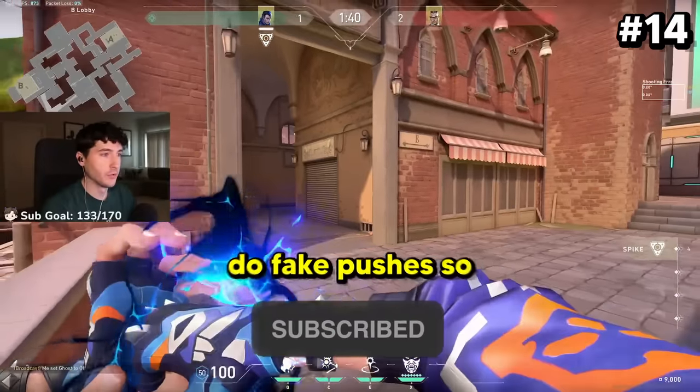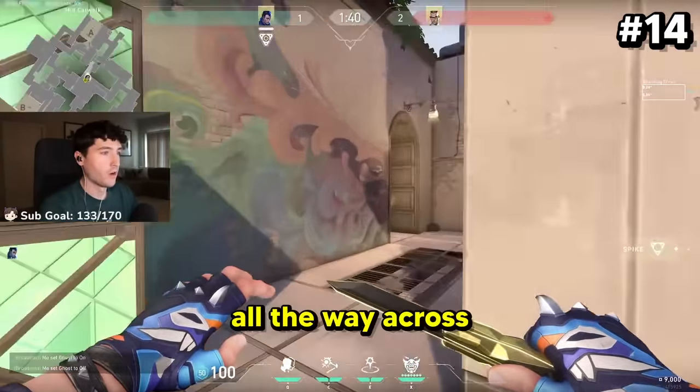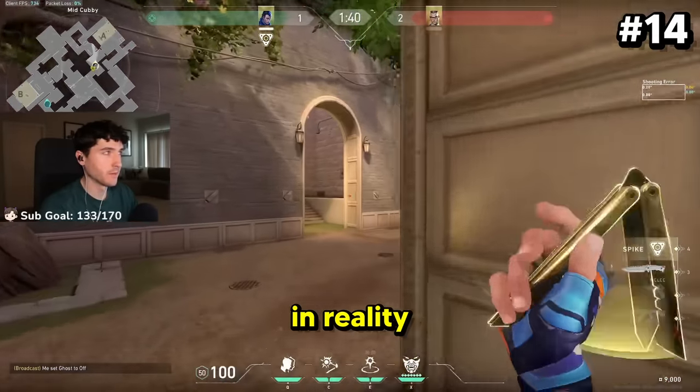You can use Yoru's clone to do fake pushes. For example, if you had it anchored outside B but actually wanted to hit A, you could activate it from all the way across the map. The B players would think you're hitting B, when in reality you're pushing A's side.